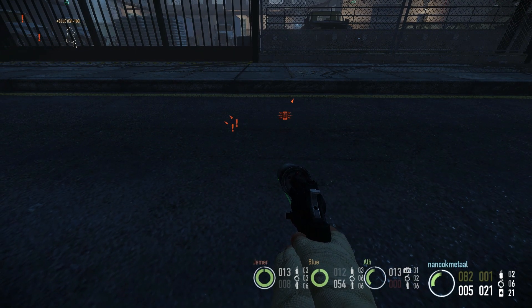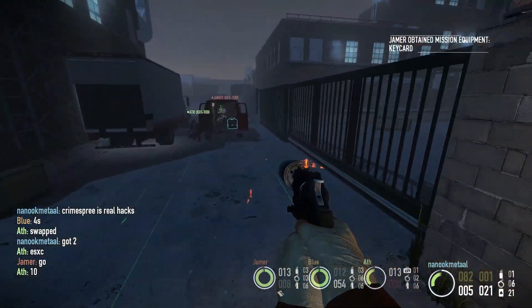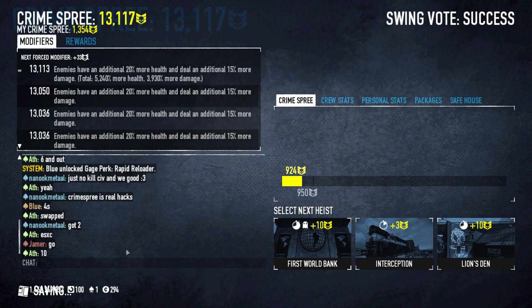I kind of got afraid here, because when the ECM is really far away from you it doesn't get rendered anymore — the outline doesn't get rendered. So for a second I thought, oh my god, when I walked out of range it disappeared. I thought it ran out and the alarm was gonna go off. But it turns out I just couldn't get it rendered.